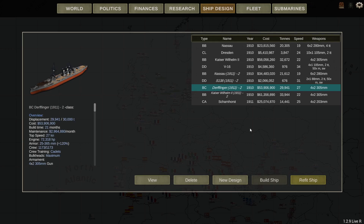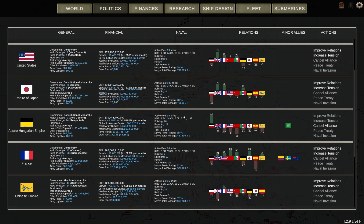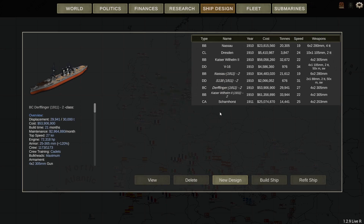Hello everybody, and welcome back to Ultimate Admiral: Dreadnoughts. Today we are going to design some new ships and start construction of a new series to get ready for the next conflict. Looking at our political situation, it's probably going to be either the Soviets or the Japanese that we'll face. Japan has 10 capital ships, 14 heavy cruisers, 35 light cruisers and 40 destroyers. The Soviet Union has 9 battleships, 6 battlecruisers and a smattering of smaller cruisers. We have the Scharnhorst class of heavy cruisers currently building, but I'm keen to get a slightly more modern design that can more easily deal with light forces.